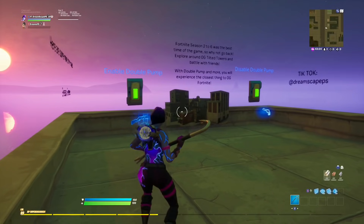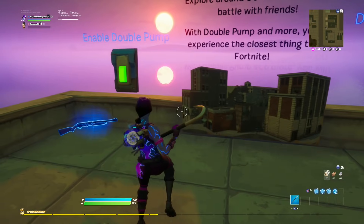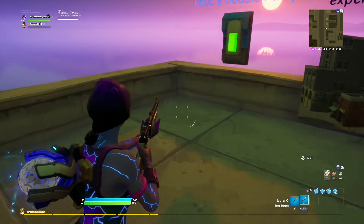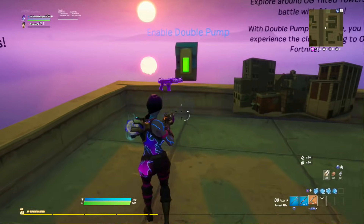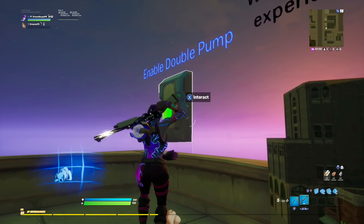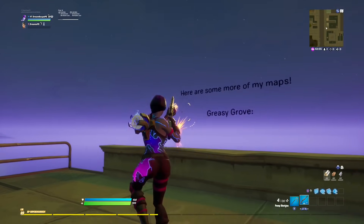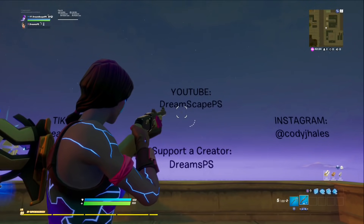And it's the one and only... Tilted Towers. So I tried to make it look like it was exactly from Season 2, and I think I succeeded. I added some of the guns, like the pump — all these OG guns that you'd expect to see in Season 2. OG players, I got you. I added double pump, so you can literally just piss off all your friends with double pump. Here's all my social medias, so you should go follow them.